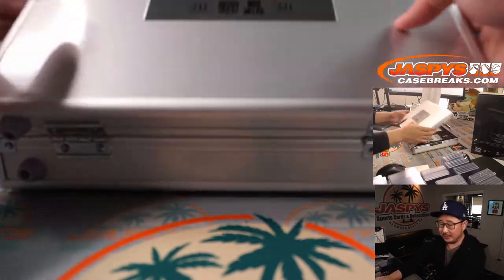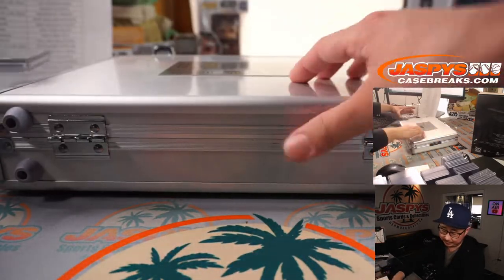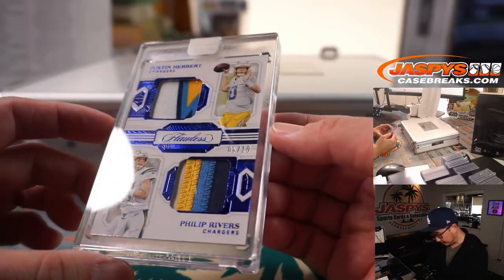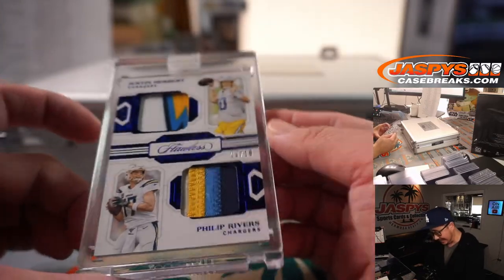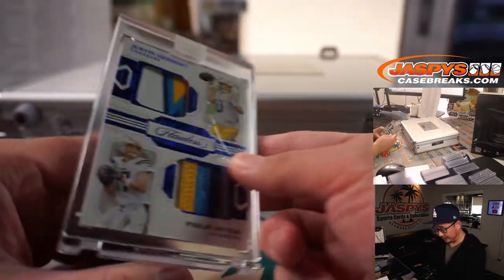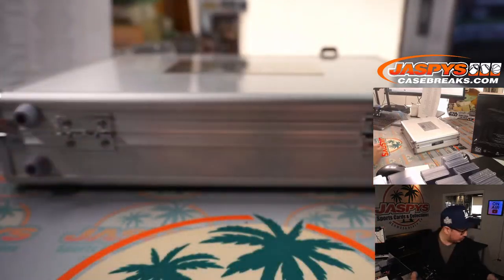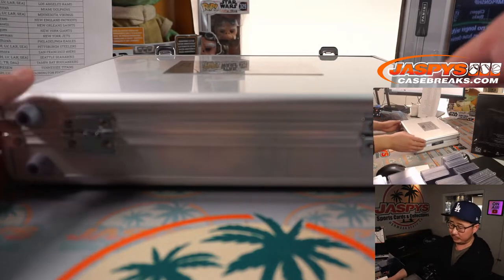Left, right, and center right here. Usually on the left and right should be the gems, and in the middle should be the autograph. Here's a dual relic — Justin Herbert and Phillip Rivers. That is 8 out of 10 on that dual relic. That looks pretty nice. Chargers 8 is going to be for Alex Globuck with that one.